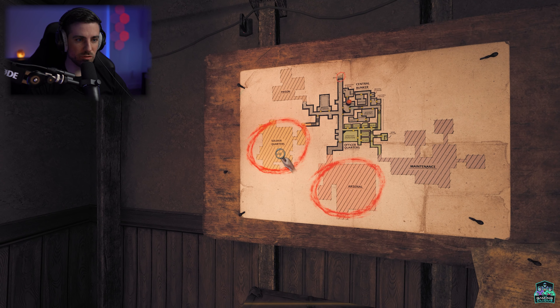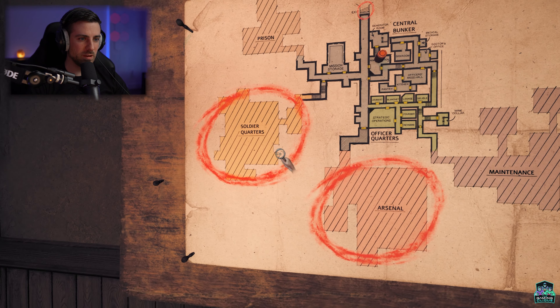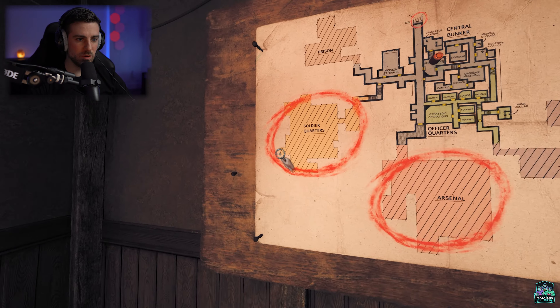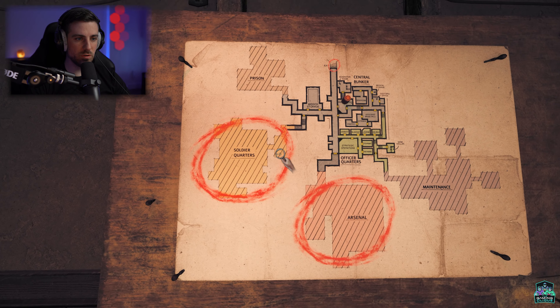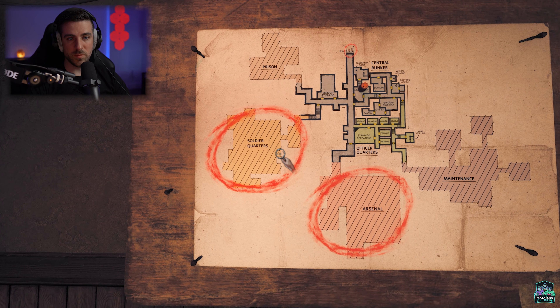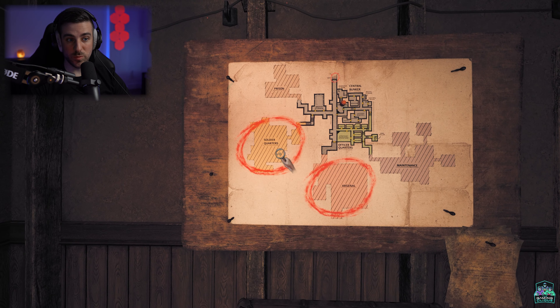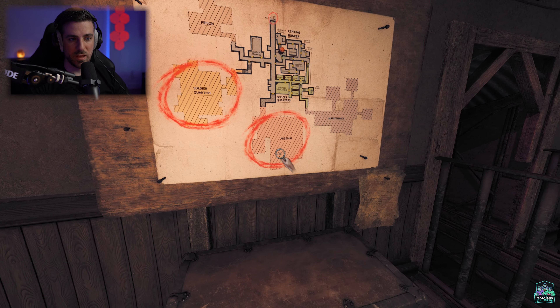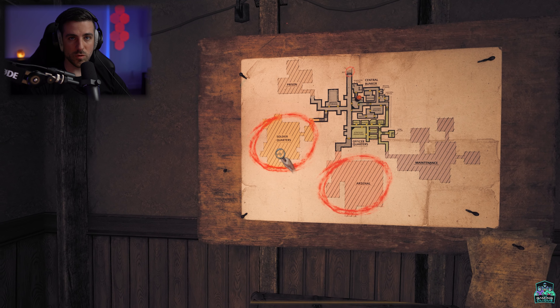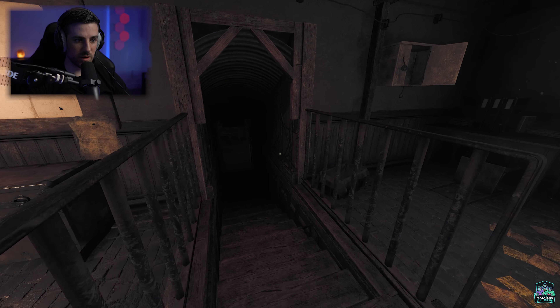Welcome back to the bunker. We last left off at the soldier's quarters — I saw there was a room with a map in it. We investigated a couple of areas but it was completely dark. We need to continue exploring this area, and also go to the arsenal, maintenance, and everywhere else. We'll complete the soldier's quarters first and then make our way to any other place.